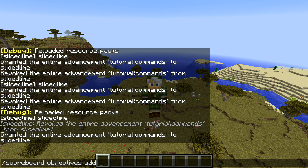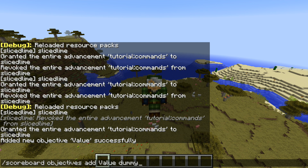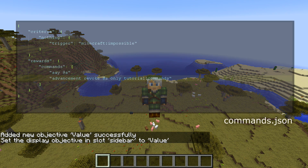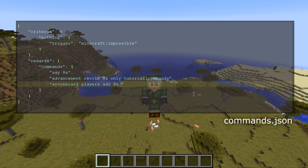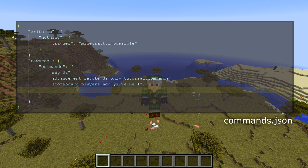Scoreboard objectives add value dummy. So let's make a value scoreboard and let's set display sidebar value so we can see it. Now let's add some commands that do some stuff with our value. In this command, we're going to do scoreboard players add at s value 1. So we're adding one to value, and then we want to loop. What does it mean to loop? We want to run this whole thing again. So we can essentially do advancement grant at s only tutorial colon commands — that's going to run it all again. But then we're going to be stuck here.